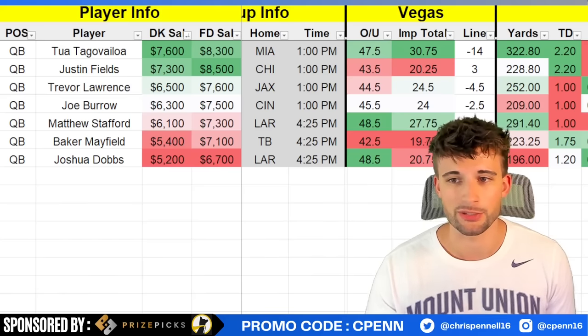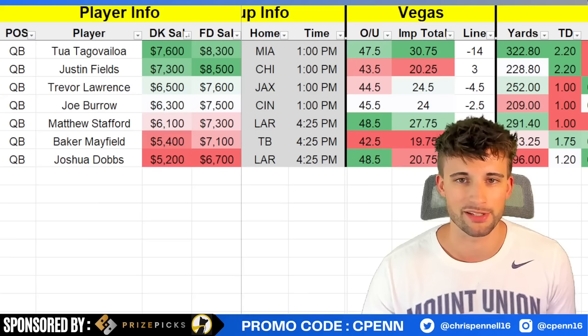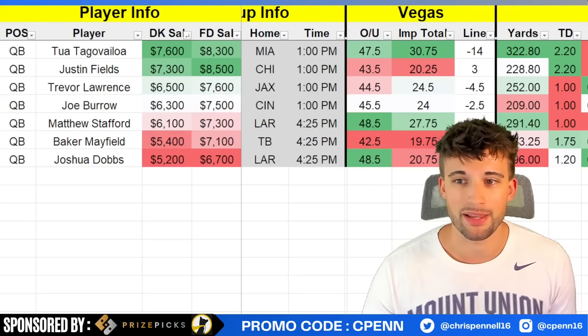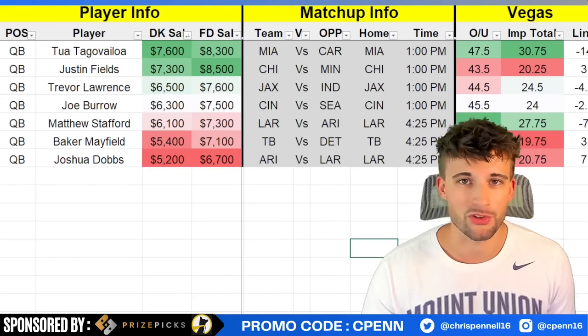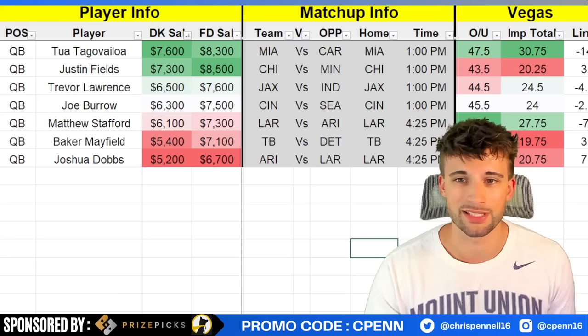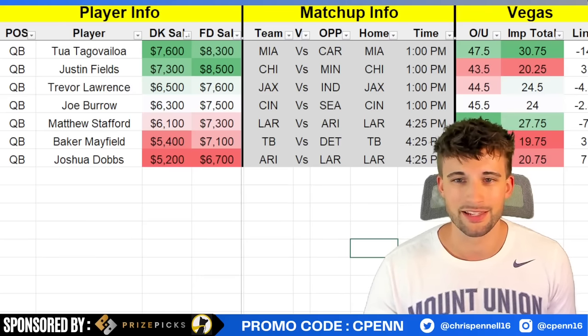There's always potential for a blowout as they are 14-point favorites, but I'm not really someone that builds for that. There's so much parity in the NFL — a lot of times where you think it might be a blowout, the game kind of stays close. Justin Fields at $7,300 is starting to get back up there in price after two back-to-back monster weeks — over 30 fantasy points, roughly 300 yards passing in both games, and four passing touchdowns. Good matchup once again versus the Minnesota Vikings, plus the two starting running backs are out.